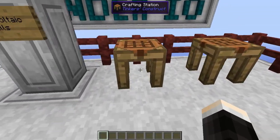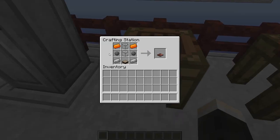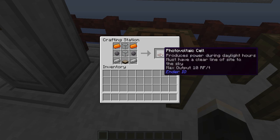The recipe for the photovoltaic cell requires two energetic alloy ingots, two electrical steel, two silicon, two fused quartz, and a daylight sensor. That will get you a photovoltaic cell which will produce a max of 10 RF per tick.